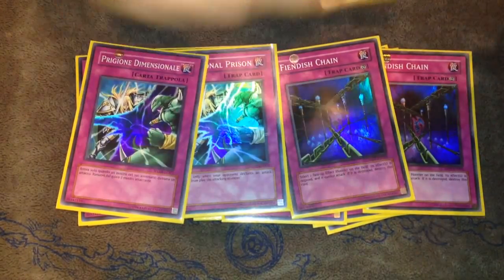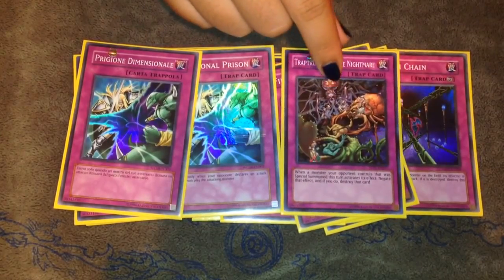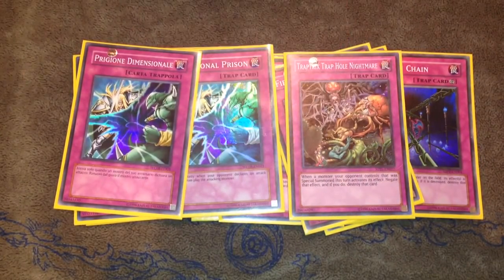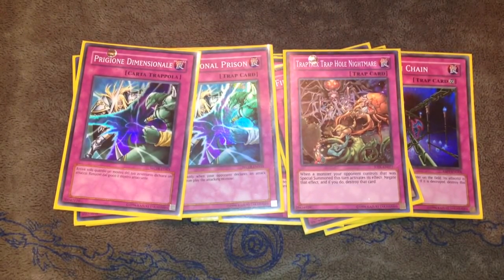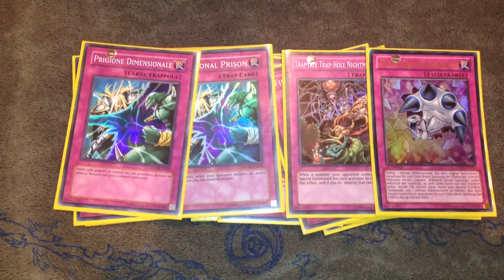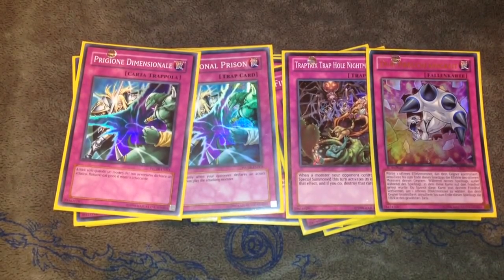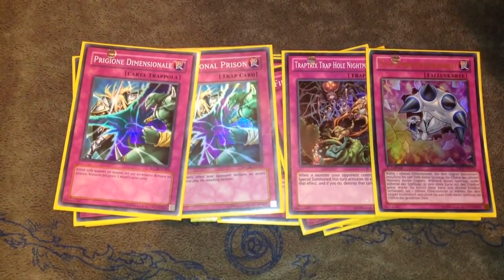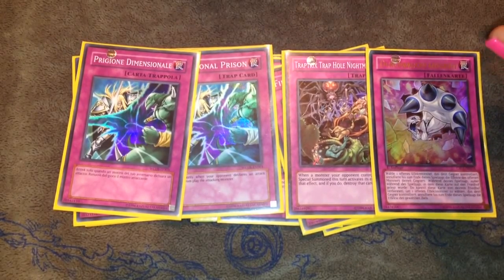Two Deep Prison — amazing against the Hands and things like that, just a good card in general. Sometimes I side it out against the mirror match because it can be slow, but it's great game one and it's really never dead; the only problem is it being slow. One Trap Trick into Trap Hole Nightmare — you don't need Mermelo to run this card. People can learn to play around it games two and three especially in the mirror, so you might want to side it out, but game one it provides a pretty good surprise factor.